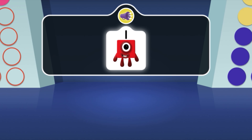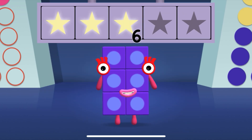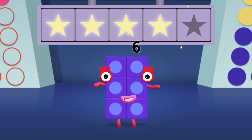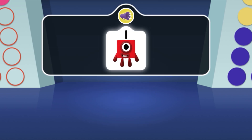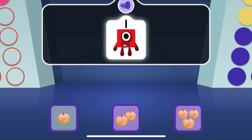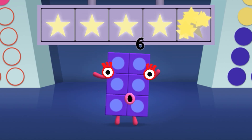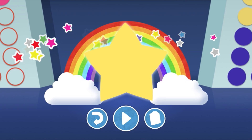Can you tap on the number one? Woohoo! You won four super shiny stars! Can you find one apple for number block one? Hooray! You won five super shiny stars! Well done!